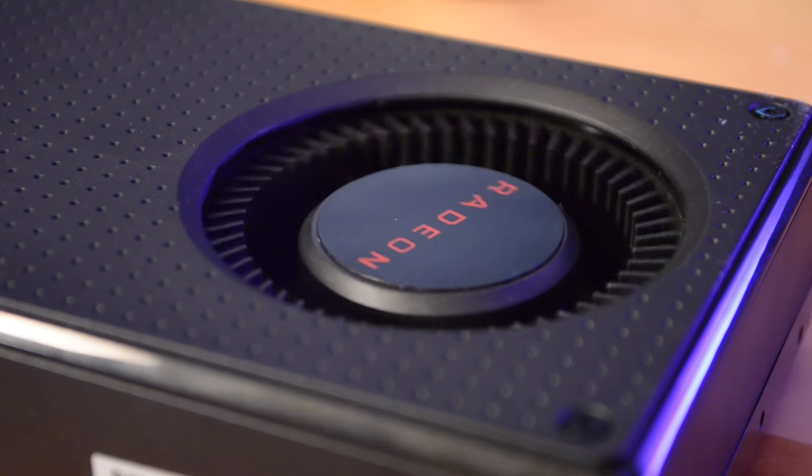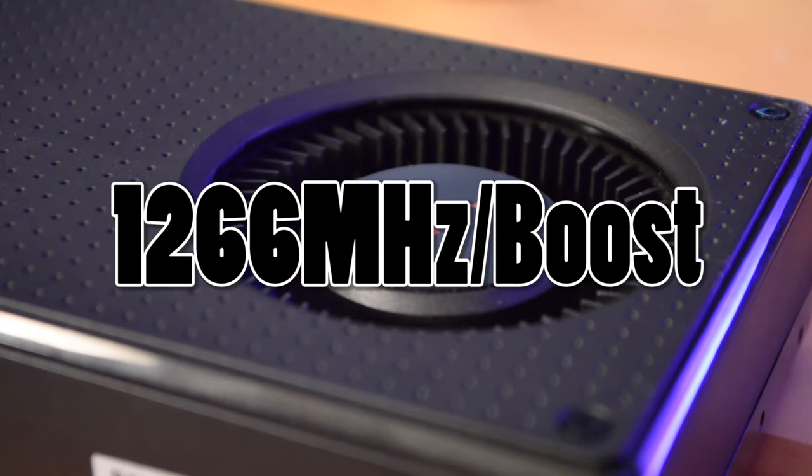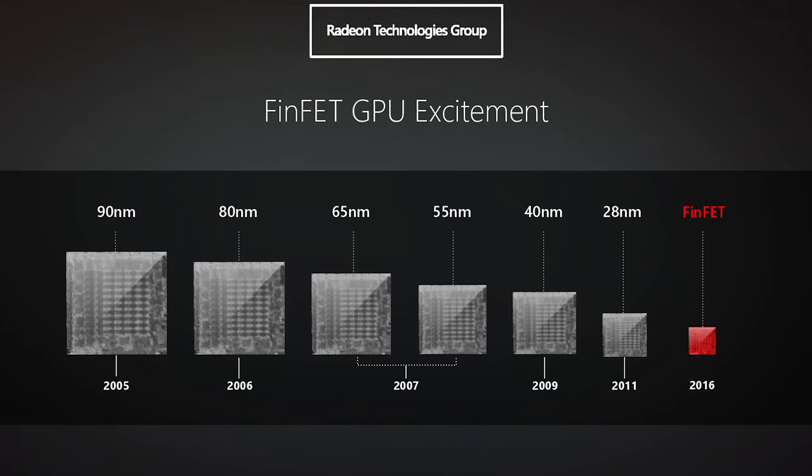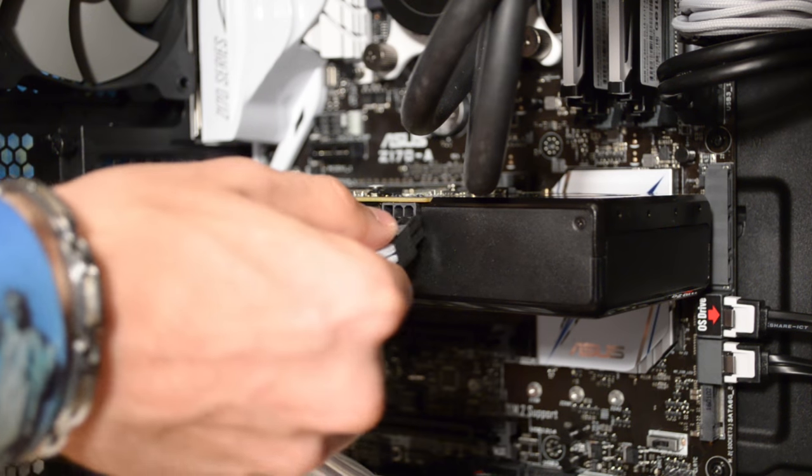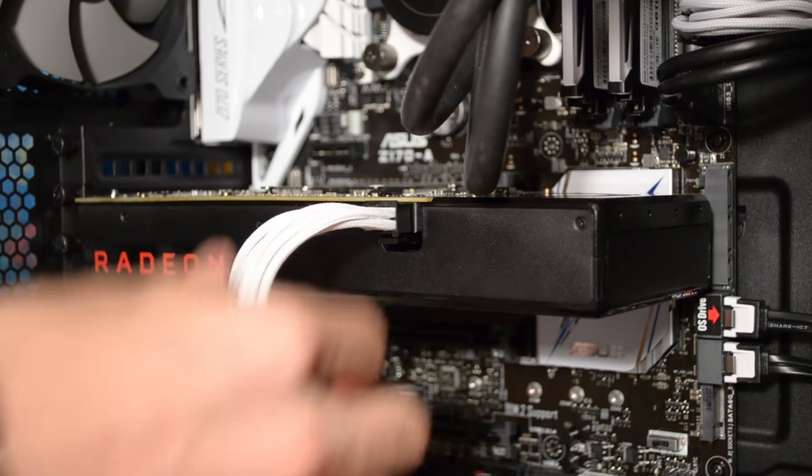I should also note that this reference card will be kept at stock frequencies for these tests. I'll have a separate video detailing the overclocking benefits of the RX 480 if it's not already in the card right here — stay tuned for that one. Thanks to Samsung and Global Foundry's 14nm FinFET technology, we've got a powerful graphics card that runs off of just one single 6-pin power connector. Imagine that.